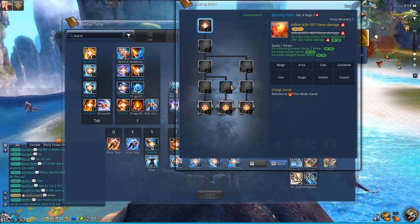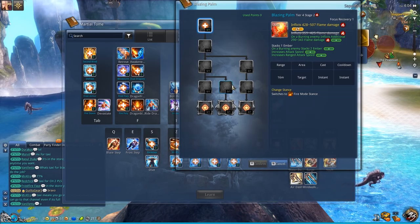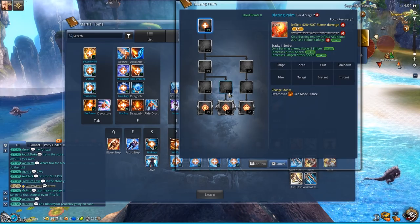So you really want tier 4 stage 2. What this does is increase damage against burning targets, stack embers, and increase attack speed. It's just additional damage, and it also synergizes with a burning target.